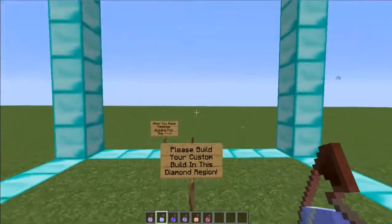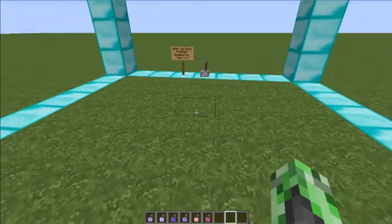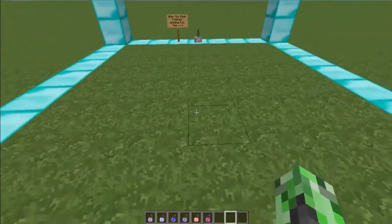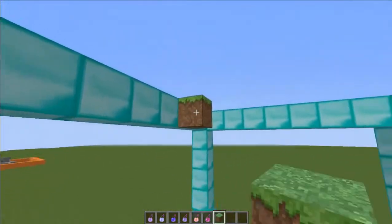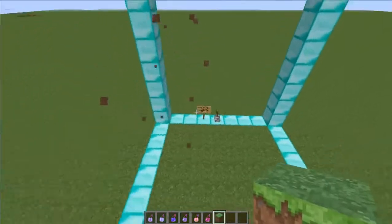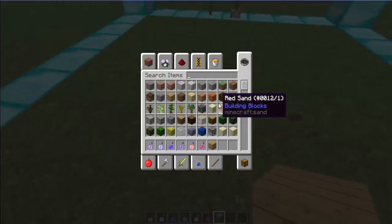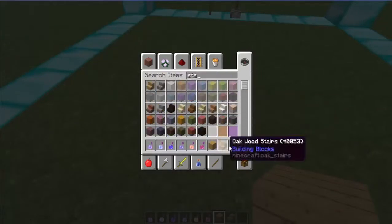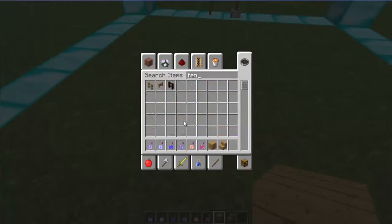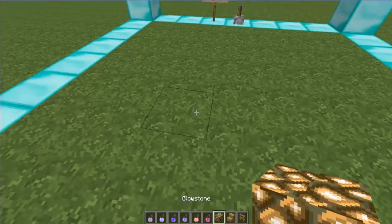Next I have my custom brush set up. What I can do is throw this down and it comes up with a big diamond region. It says 'Please build your custom build inside this region.' So you can build in the ground and on top. Say if I wanted to build a quick chair - I can get some stairs, a fence, and some glowstone.